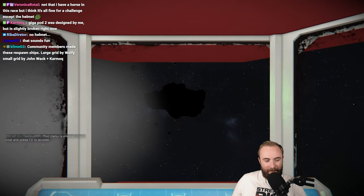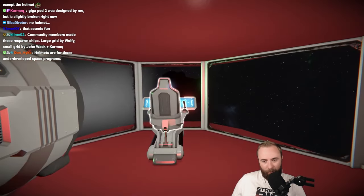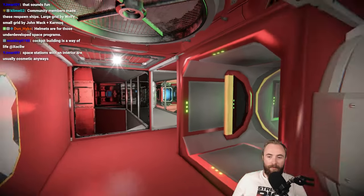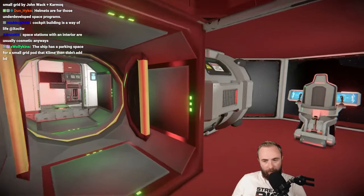Community members made these respawn ships. Large grid by Wolfie, small grid by John Wack and Carmo. I've spawned into what looks like a very typical starter ship — very regular, standard procedure stuff so far.